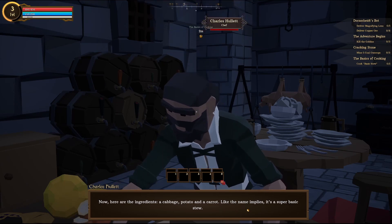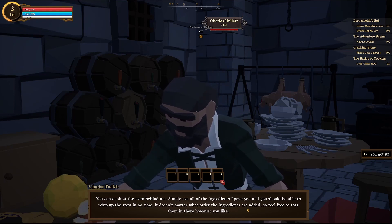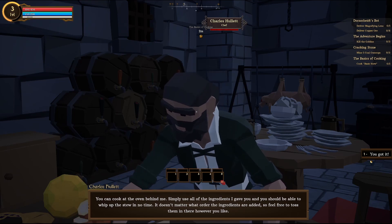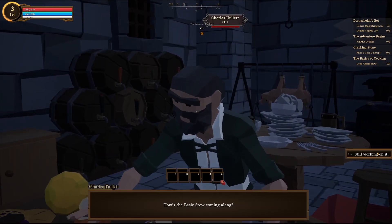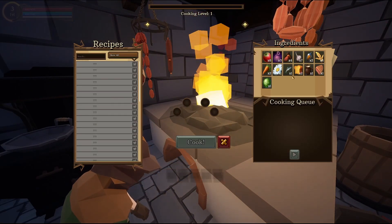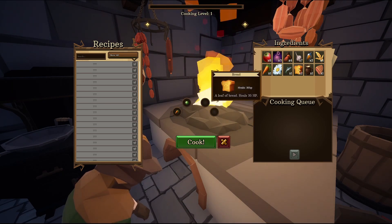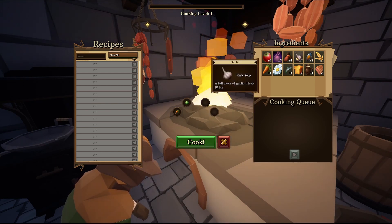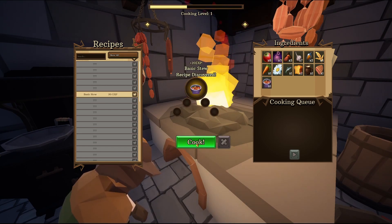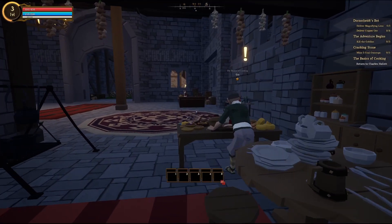Now we're in. Here are the ingredients: a cabbage, potato, and a carrot. Like the name implies, it's a super basic stew. You can cook it at the oven behind me — simply use all the ingredients I gave you and you should be able to whip up the stew in no time. The order of the ingredients doesn't matter, so feel free to toss them in however you like. So I walk up to this, need to interact. I have a carrot, a cabbage, and a potato. Cook. And the basic stew — lovely. This heals 150 HP. Nice.